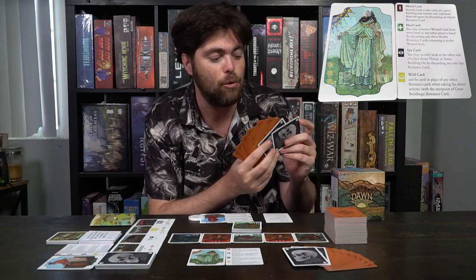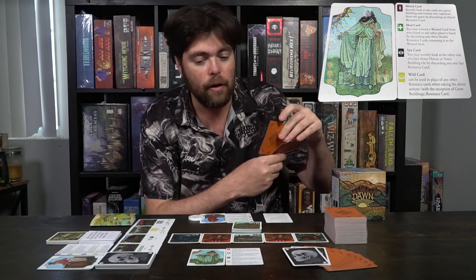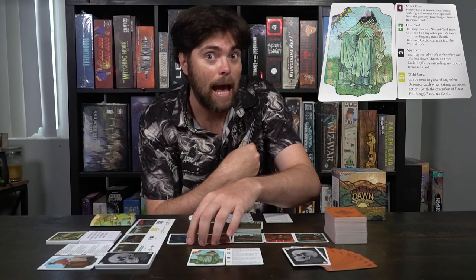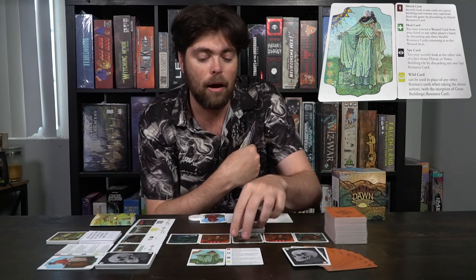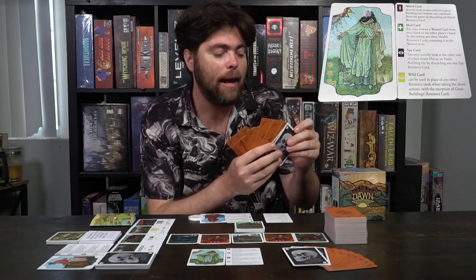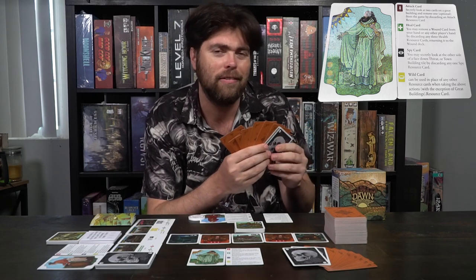You could have a max hand size of nine if you can get rid of these wounds. Attack cards are going to let you secretly look at two cards on a great building, and then you can choose to discard one of them if you would like. Each of these main four cards are the great building cards and they're going to have piles of cards underneath them as players play them on their turn. Heal cards: you can discard three heal cards from your hand to heal yourself from a wound, removing a wound card from your hand so the next time you draw you'll replace it with a real card. You could also spy — discard one spy card and look at the back of one of the town cards or obstacle cards. This will show how many points you can get from capturing a town, or whether you're able to defeat an adversary. And the last thing is coins — these are wild cards. You can add them to do anything: attack, spy, or combine with a green card to heal. Two coins and a green card is the same as three green cards.